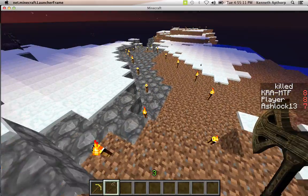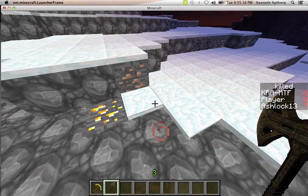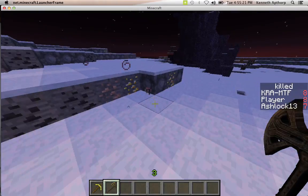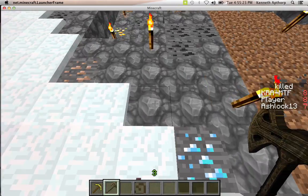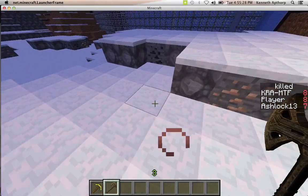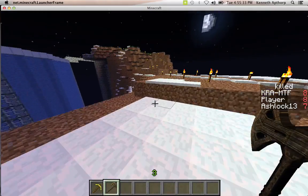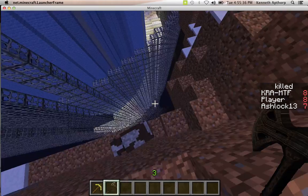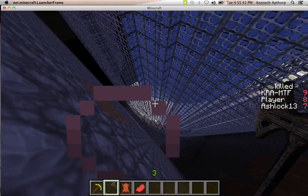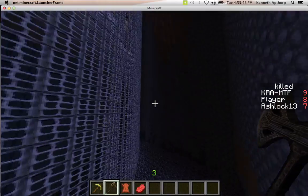Here we are in the Gem Planes. Notice it's very wintry up here, and as you can see we've got lots of gems: there's gold, there's iron, there's coal, more iron, more gold, and a little bit of diamond here and there. That's why it's called the Gem Planes — you can see almost every type of ore. I've been doing a lot of excavating. Goodbye Mr. Cow — nice little bounce there.